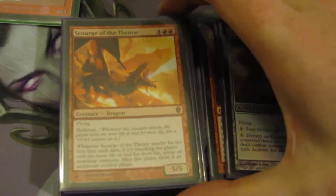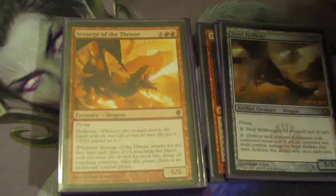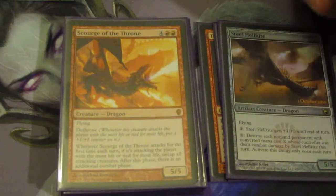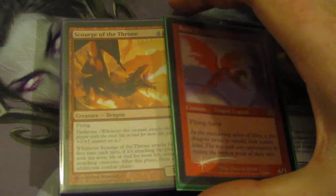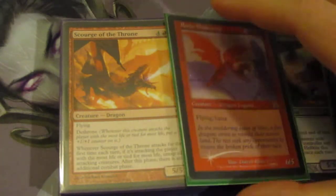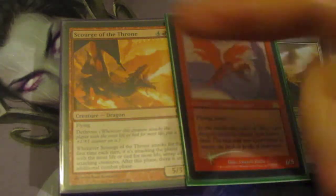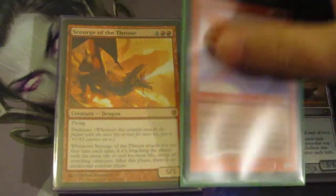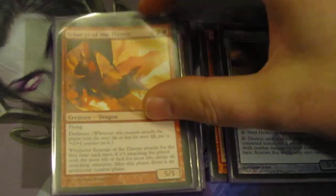Scourge of the Throne — there are very few six-drops in the deck that will compete for Rorix's spot if I can cast Rorix, and this is one of them. If I cast him, and on the following turn cast Rorix, a lot of my mana rocks in this deck can hurt me so I usually have no problem triggering Dethrone. He attacks with a Dethrone trigger, then I untap both and do it again. It nets 24 damage because he becomes a 6/6 — 24 damage on the turn after I cast him with Rorix. It's devastating.